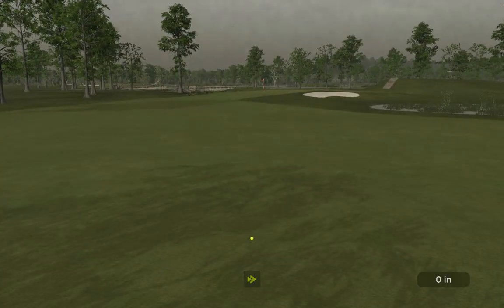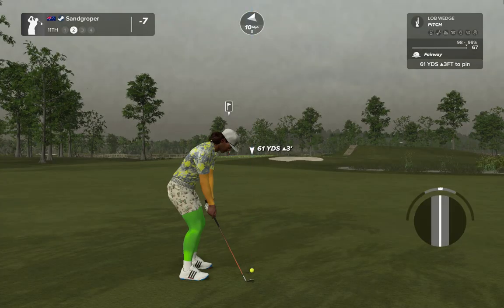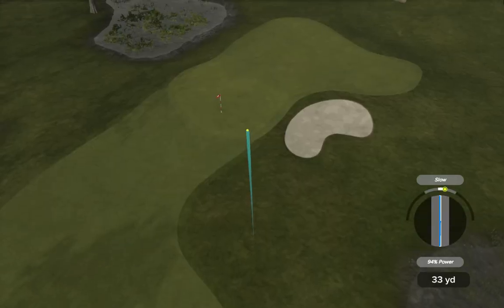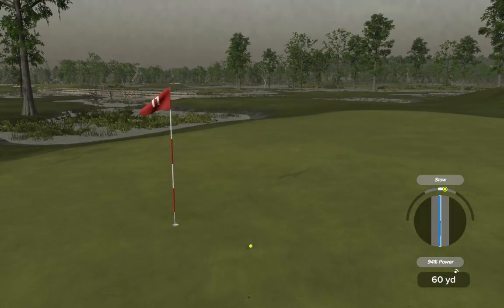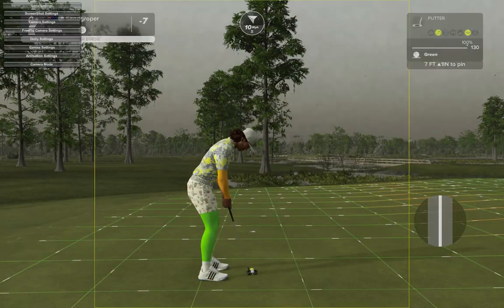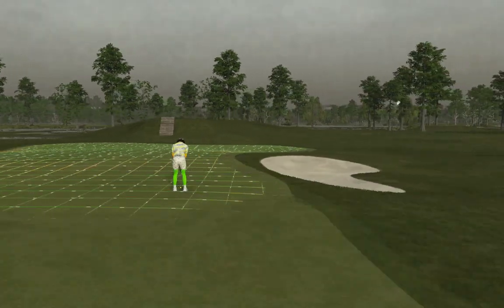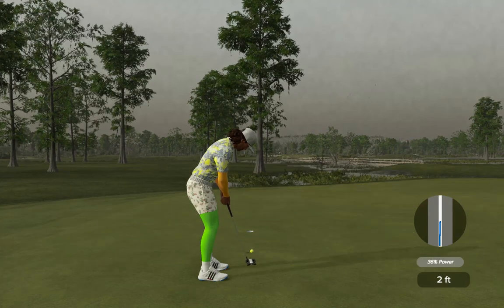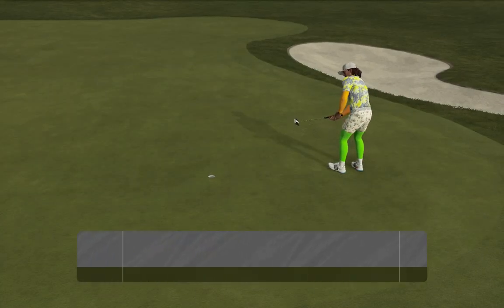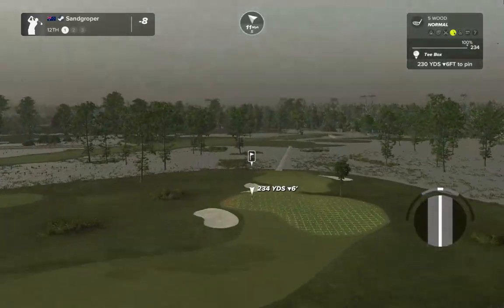Pump one down there and let the breeze do the work - big whooshka, back on the fairway. Thought we were gonna be in a bit of bother there. Hole 11 - get that close, give it a little skip-skip, not too much spin. Little false front, and there's stairs going up to the next tee. Roll another one in - done! We are still parless after 11, under oh dear!